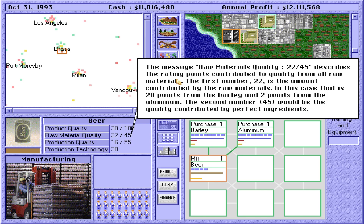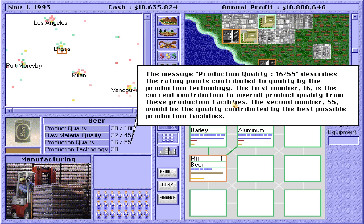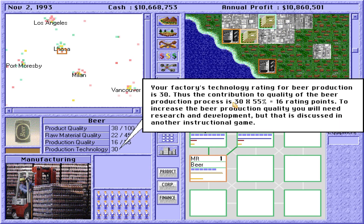I think this is the best explanation game ever. The message 'raw materials quality: 22 out of 45' describes the rating points contributed to quality from all raw materials — 20 points from the barley and 2 points from the aluminum. The second number, 45, would be the quality contributed by perfect ingredients. The message 'production quality: 16 out of 55' describes the rating points contributed to quality by the production technology. The first number, 16, is the current contribution from these production facilities. The second number, 55, would be the quality contributed by the best possible production facilities. Your factory's technology rating for beer production is 30, so the contribution is 30 × 55% = 16 rating points. To increase the beer production quality, you will need research and development.